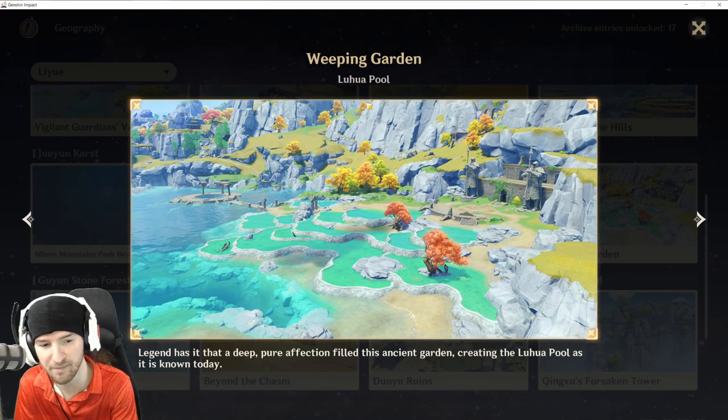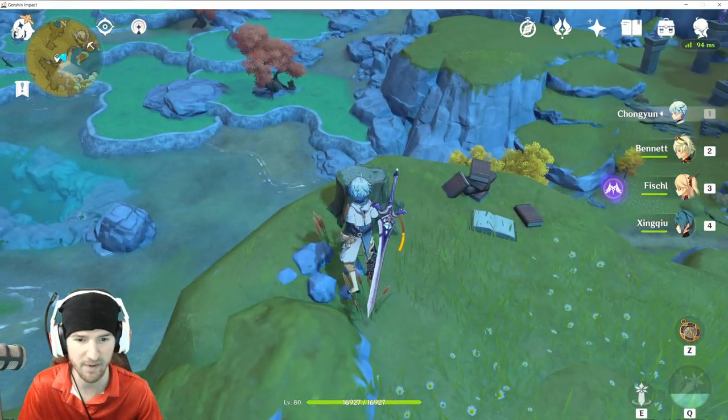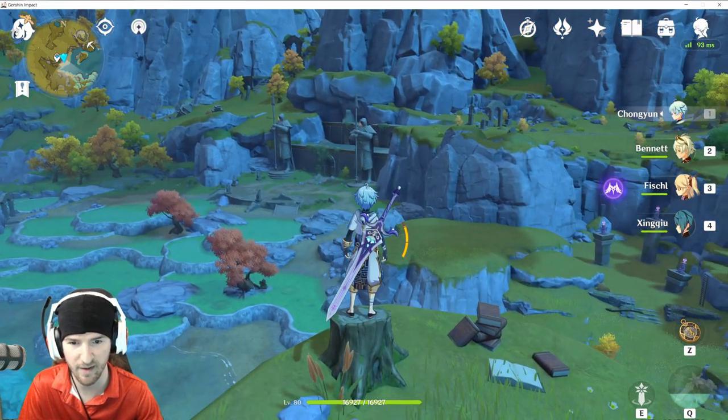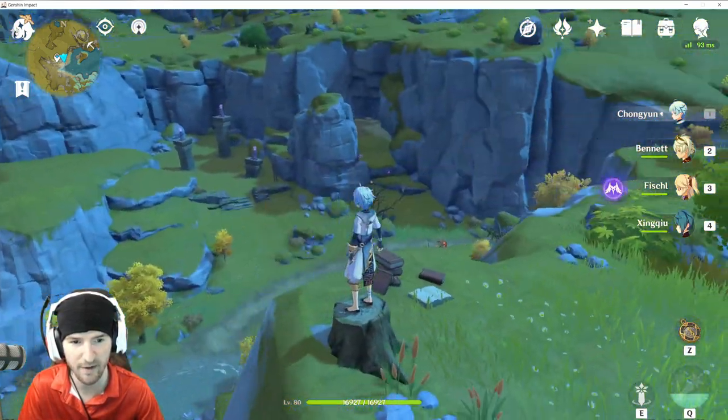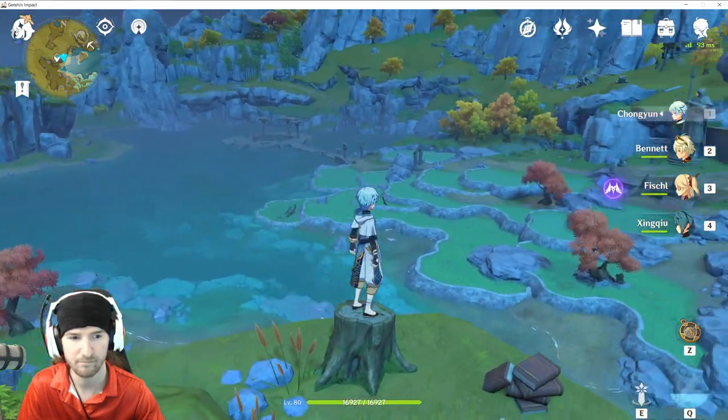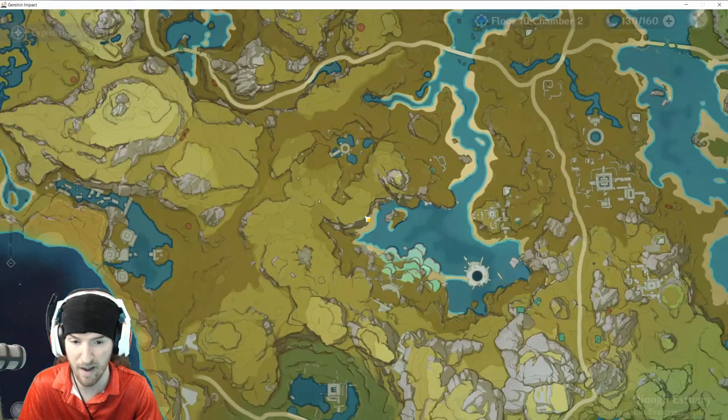Next up: Luhua Pool, Weeping Garden. It's going to be on top of this little stump. For reference, we're over here — there's where that puzzle stuff is with the little pools of water. Map reference.